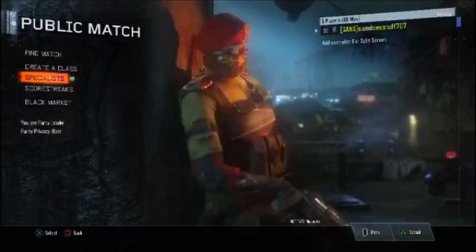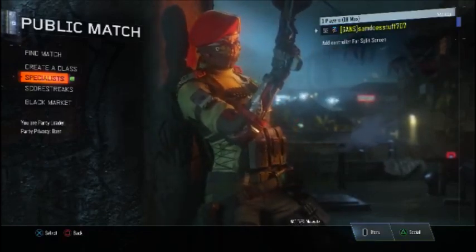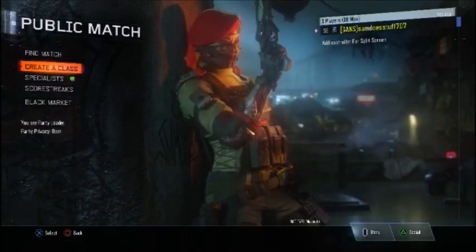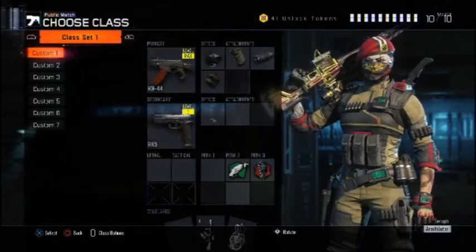Apparently I unlocked some new items on Black Ops 3 and I had no idea. I didn't record because I didn't think I was going to get anything new, but apparently I got something new. So I got some new camo which looks freaking amazing. Apparently it's new — it's like the new Black Matter. It's supposed to be rare.